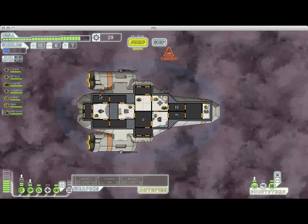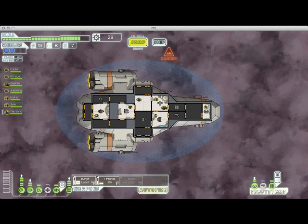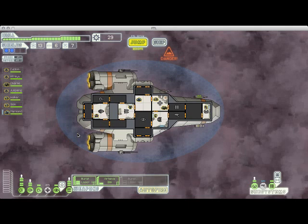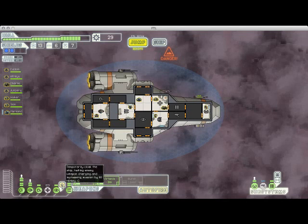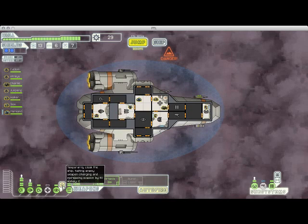Now that we've hit an empty sector, I want to talk about upgrading — specifically the order you want to upgrade your ship. There's not really a hard and fast rule, but you generally want to upgrade your shields first. Get to two bars of shield power by the second or third sector, as we've done. After that, start upgrading your weapons system so you can use more weapons. Because I had saved up so much scrap and cloaking was available, I spent it all on cloaking instead, since it's nearly mandatory for the end of the game and is really useful throughout — great for dodging missiles and gives extra options in events.